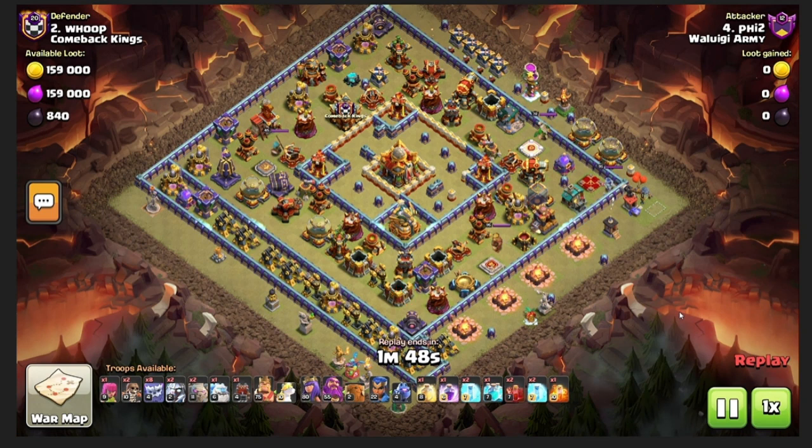One thing I didn't consider — and I should have — is that with a ground army there are black air mines near the Blimp's path. Two of them hit my Blimp and it almost dies. When the town hall is far, your Blimp has to travel a long way before you even pop the Warden ability, and there could be black air mines in that empty L-shaped area. That's why a Lava Hound can be really good here — place it in front of the Blimp and it'll pop any black air mines in that area before you drop the Blimp.